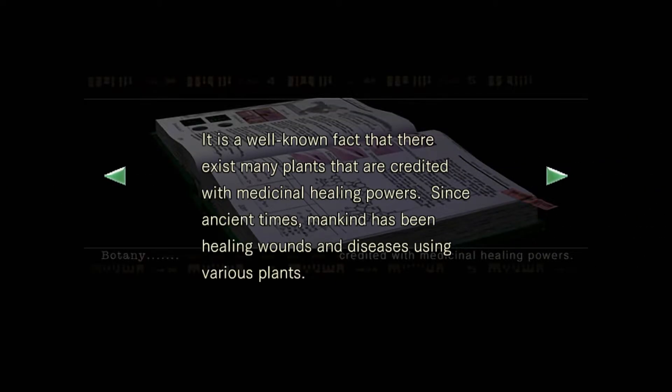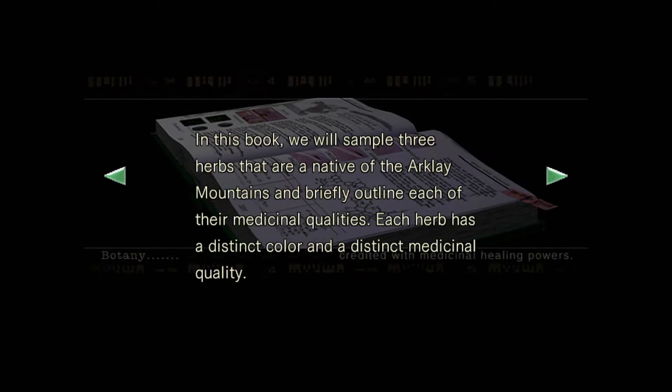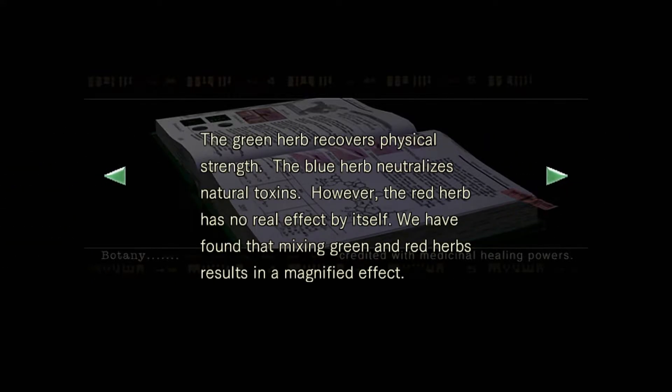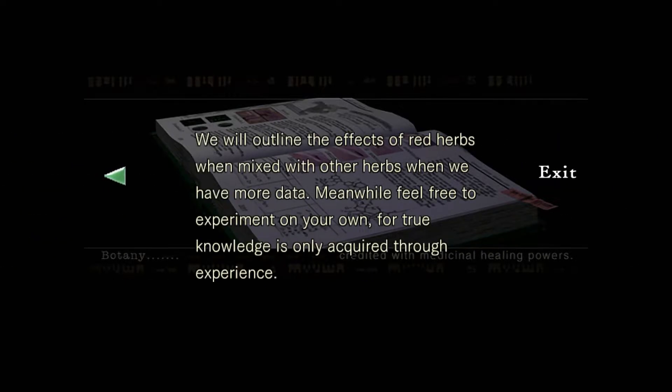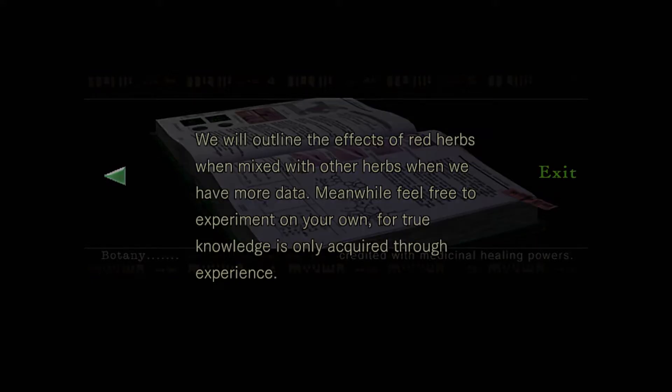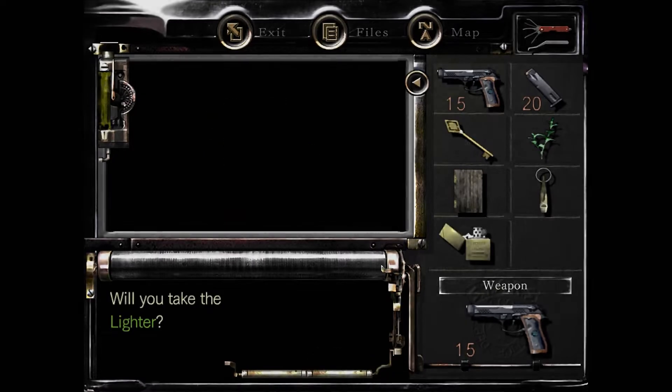Botany — uses of medicinal herbs. It is a well-known fact that there exist many plants credited with medicinal healing powers. Mankind has been healing wounds and diseases using various plants since ancient times. We will sample three herbs native to the Arklay Mountains: the green herb recovers physical strength, the blue herb neutralizes natural toxins, however the red herb has no real effect by itself. Mixing green and red herbs results in a magnified effect. 'Feel free to experiment on your own — true knowledge is only acquired through experience. Just mix up these plants and eat them and see if anything happens. And if it kills you, well, too bad.'